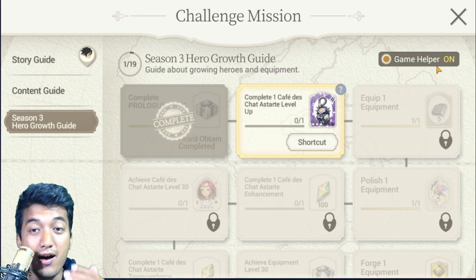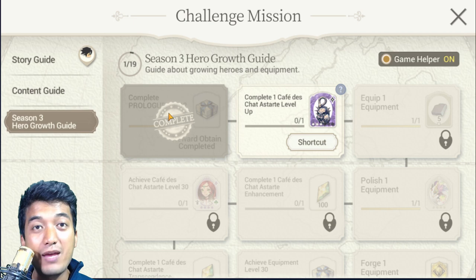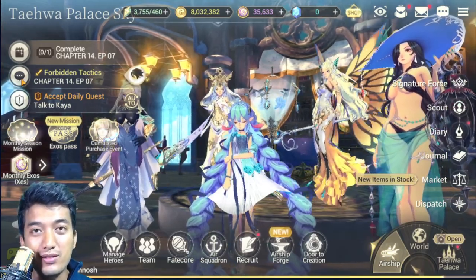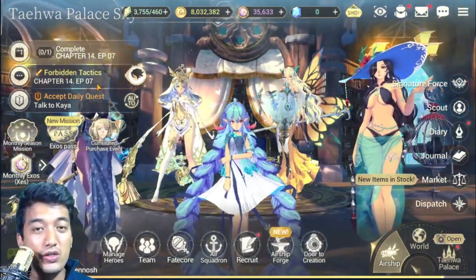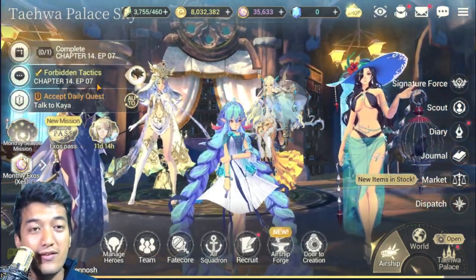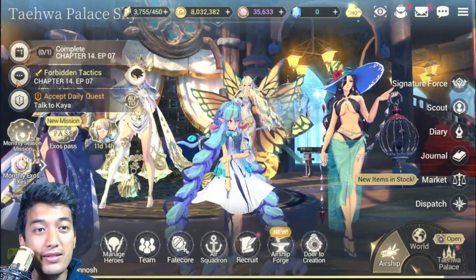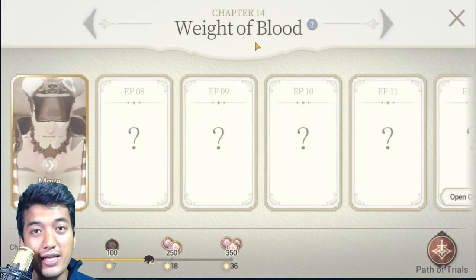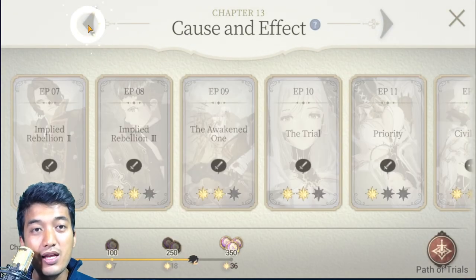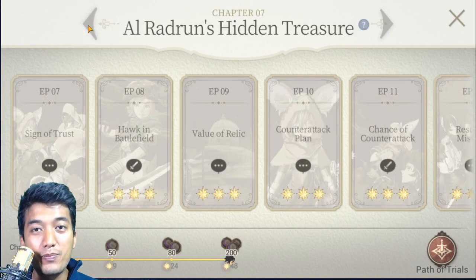Let's see how we can clear all 19 missions one by one. The first mission is to Complete Prologue Episode 12. For players who have already progressed a lot in story contents, it might be confusing to trace back to content you have already cleared. So go into the lobby screen or the world map, click on the bubble icon on the left of the screen, and this will allow you to go into the chapters selection where you can go way back to the prologue.